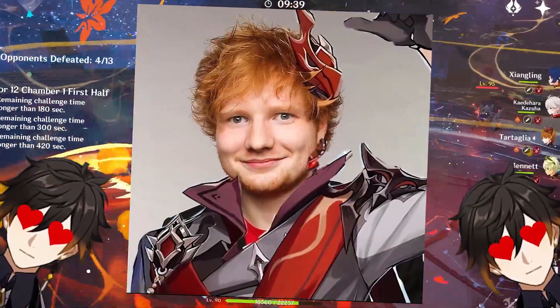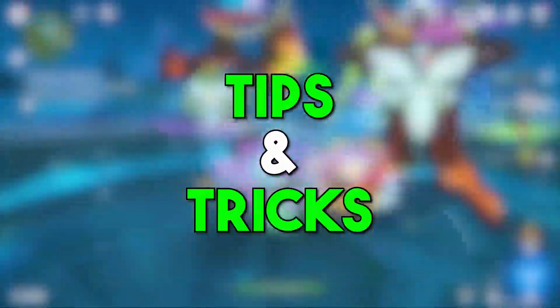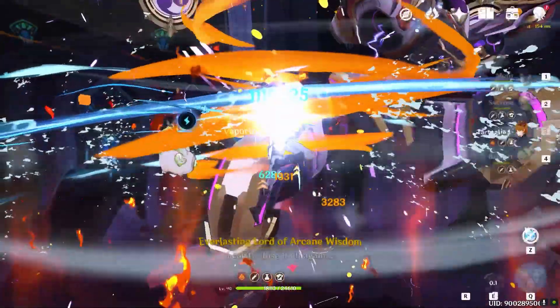This is Childe, the Ed Sheeran of Genshin Impact, and if you're struggling to build him, don't worry, I've got you covered. In this beginner's guide, I will provide you some essential tips and tricks on how to effectively build the hydro bow user, Tartaglia, also known as Childe. So sit back, relax, and let's dive into the guide on how to build this ginger lad properly.